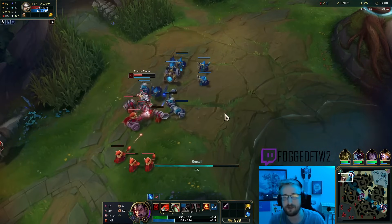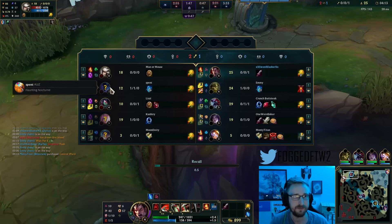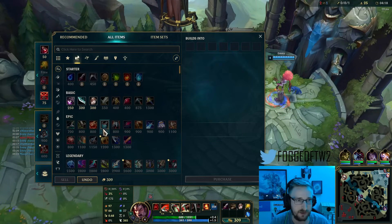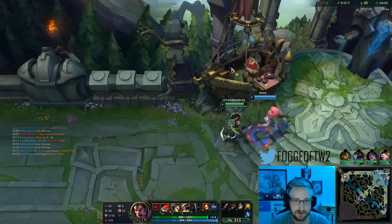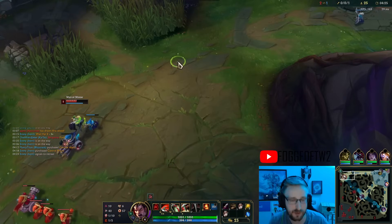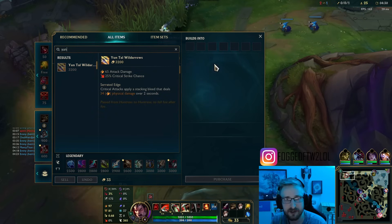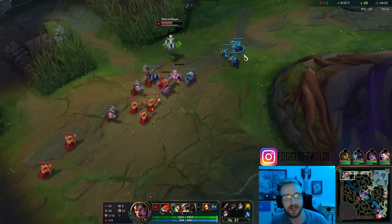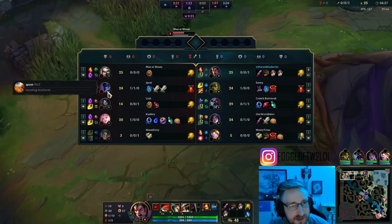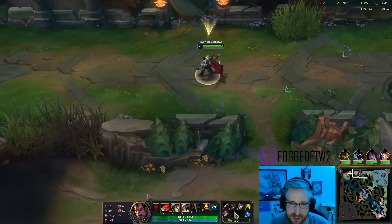Camille doesn't have the greatest shove speed and this is a cannon wave, so she's going to have to just basically lock this in. I'm going to get boots and grab double cloth armor — screw it. We do want to eventually get into Yun Tal and crit chance items, but first we need to make sure we get through lane phase and get into Ninja Tabi. Actually, full Wormmail — I just need to spend some gold there.